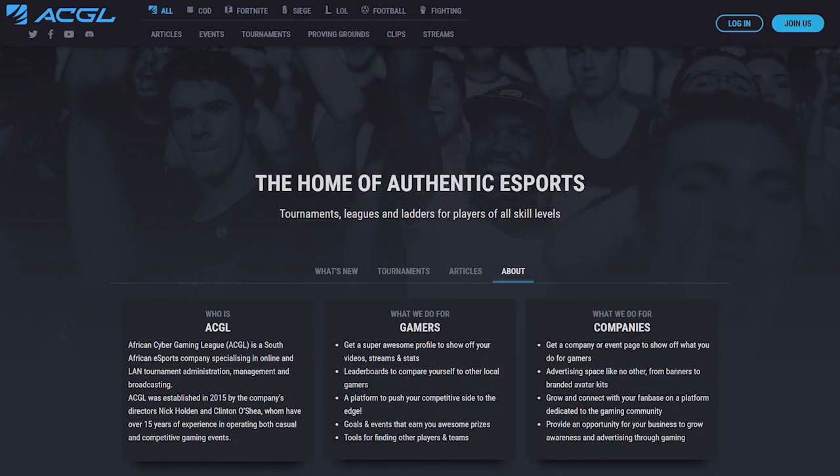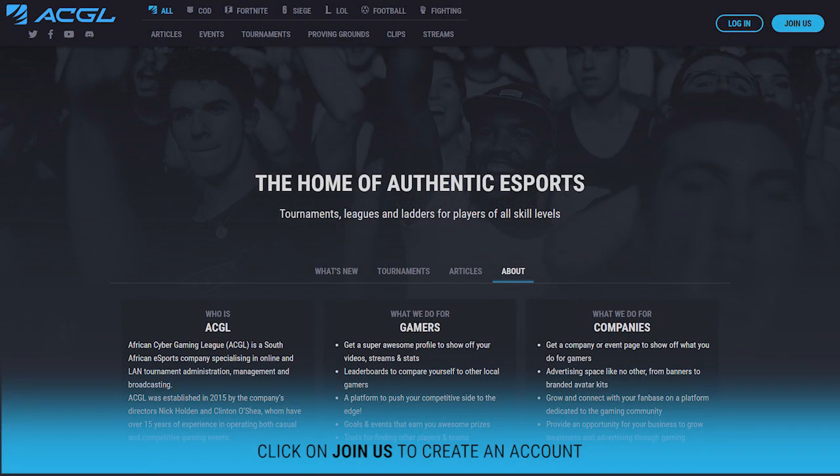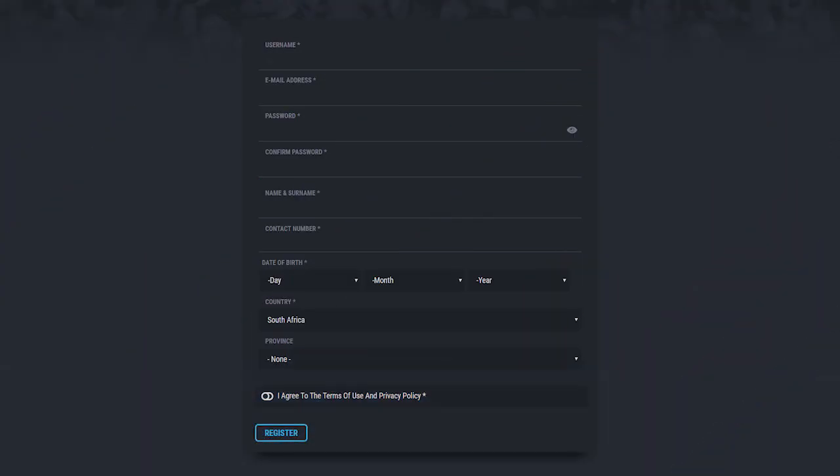Firstly, let's make sure that you have an ACGL account. If you don't, click on the join us button, fill in your details and click register. It's that simple.